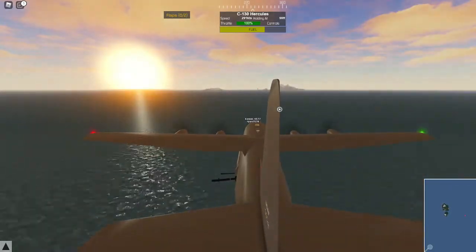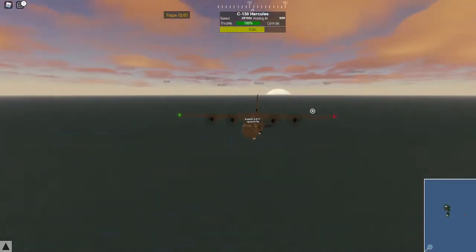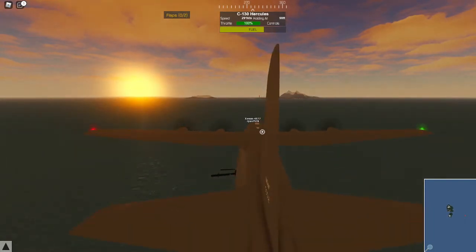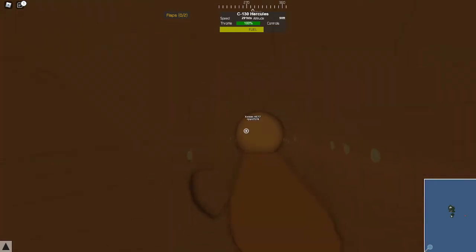Alright guys, I'm going to give you the rundown today. I'm going to show you guys how to get the Pilot Train Simulator Badge — Stunt Pilot 6. I'm doing it from the C-130 Hercules, and this can go very terribly, so let's get going.